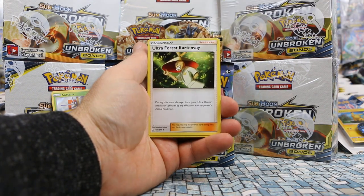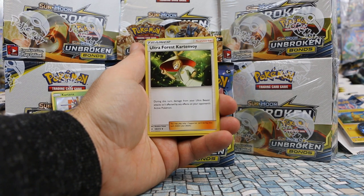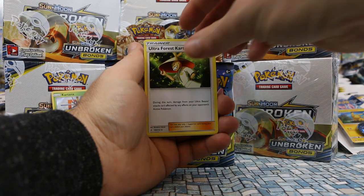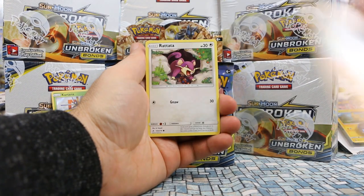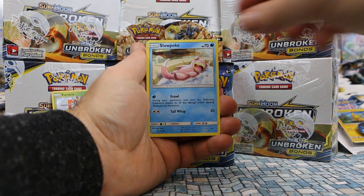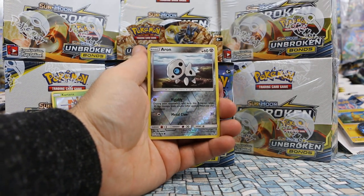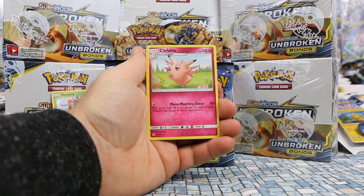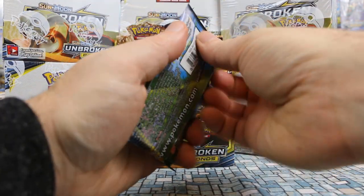Pack two: we have a Porygon2, Ultra Forest Kartana — during this turn, damage from your Ultra Beast attacks isn't affected by any effects on your opponent's active Pokémon — it's an Ultra Beast charger, kind of cool. Also Golbat, Rhyhorn, Rattata, Goldeen, Alolan Diglett, Slowpoke. Aron is our reverse and Clefable is our rare — a non-holo rare this time.